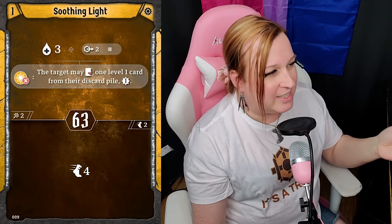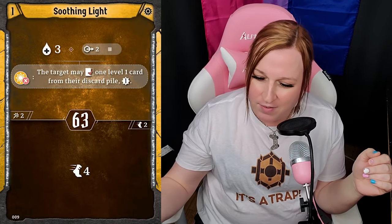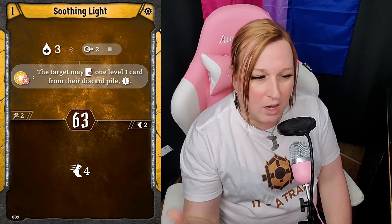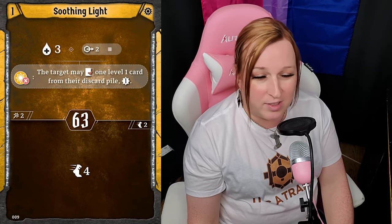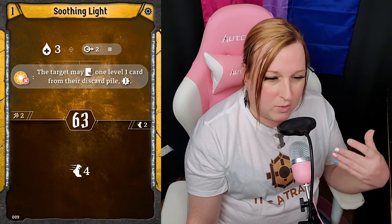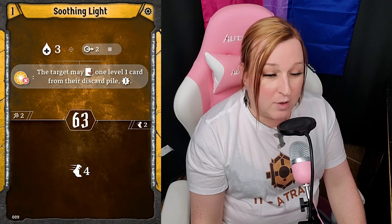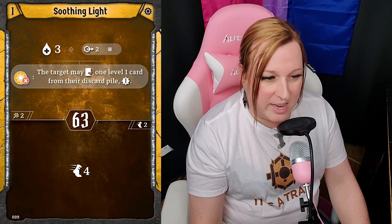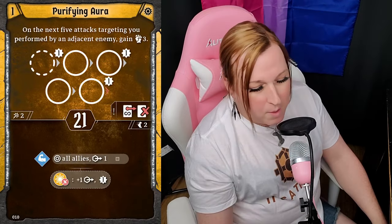Soothing Light is kind of the opposite of Dazzling Charge — it doesn't give you light, it consumes light. But it lets you heal three at range two, and if you have light, they also get a card back from their discard pile. Giving people free level one cards is still good — Cragheart would love this. The other half is a move four at initiative 63, not great, but this is pretty strong if you can get light. Playing a support role makes consuming light much easier — heal, give light, heal again, get a card back, play support really strongly.